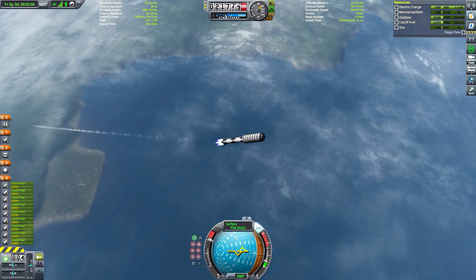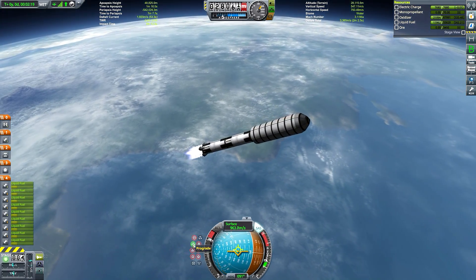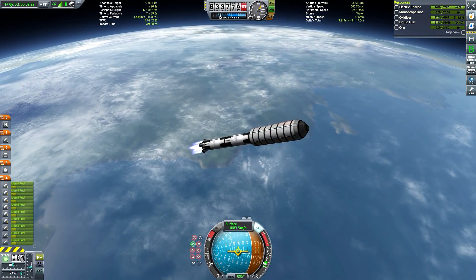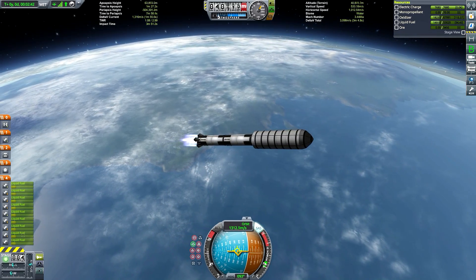The mastodon is more powerful than the vector and packs a similar form factor if you use the Bear version of the engine, but it just doesn't feel as good. It's heavier, which kind of offsets its extra power, and it doesn't have the insane gimbal range of the vector, so it doesn't even have that utility advantage.